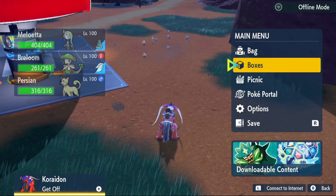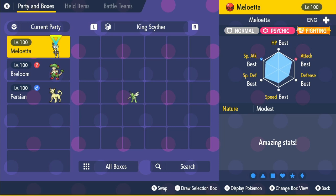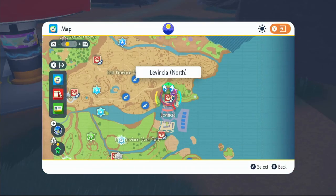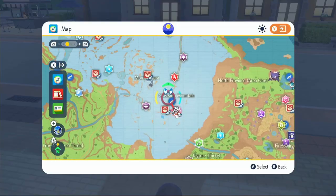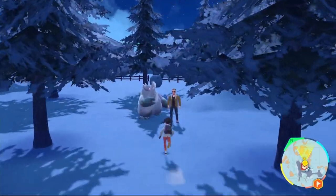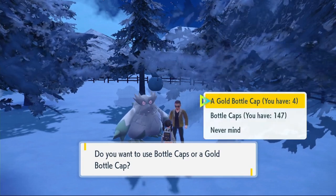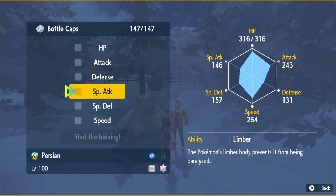For IVs, go to your main menu, click on Boxes, hover over your Meloetta, and click the plus button to see all your IVs. Check how many you need to max out — we don't need to do Special Attack since most of our moves will be physical attacks, though one move is a special type so it'll do a tiny bit more damage if maxed. Fly to any Delibird Presents shop, buy bottle caps, then fly to Montenevera and speak to the person next to the Abomasnow to hyper train your Pokémon. Click on bottle cap and select HP, Attack, Defense, Special Defense, and Speed.